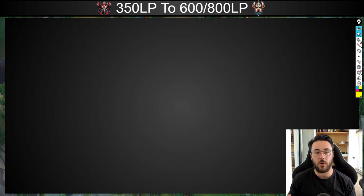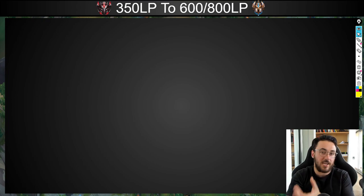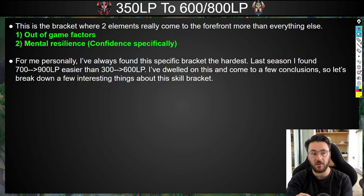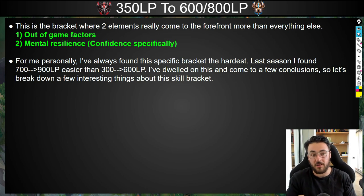Now I'm going to cover what it takes to go from around 350 LP to approximately 600 to 800 LP — which is sometimes low Challenger, mid Challenger, or high Grand Master depending on server differences. This is actually the bracket where two elements really come to the forefront more than anything else. Number one: out-of-game factors. Number two: mental resilience and confidence specifically. Something really weird here — I've thought about this for a long time: climbing from around 700 LP onwards or 700 to 900 specifically is actually easier than going from 300 to 600.